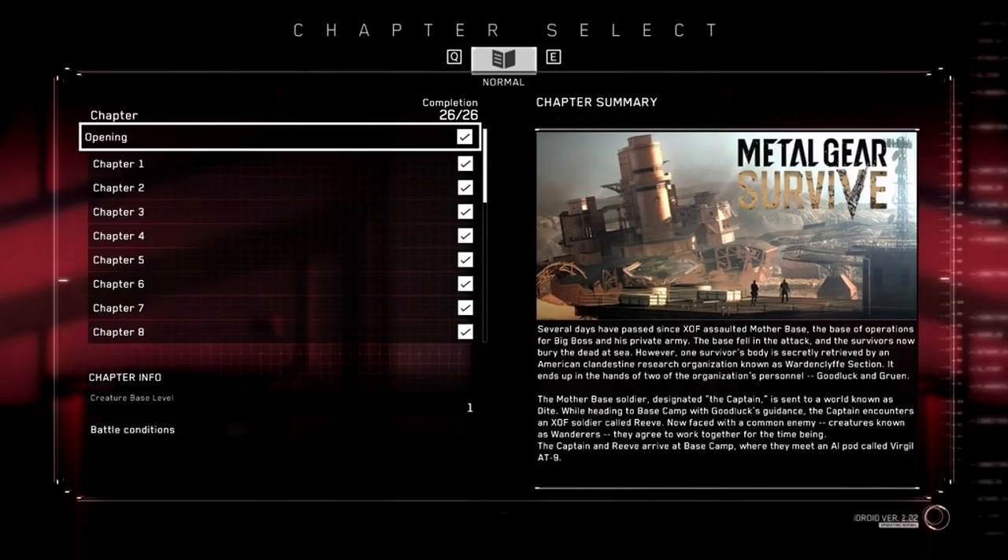If you pay attention to the top, you'll notice this is all under 'normal,' so it's very likely that we will also get higher difficulties of all these chapters, which is also pretty nice because with higher difficulty we might be fighting higher scaled wanderers and such, and in turn will give us more kuban.